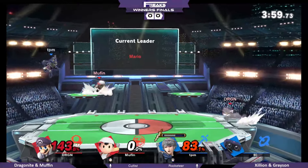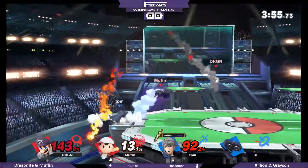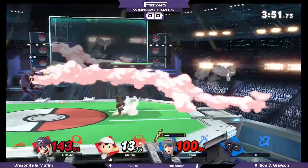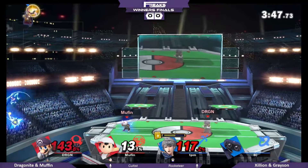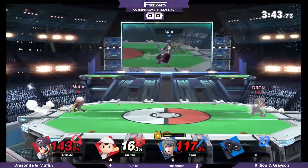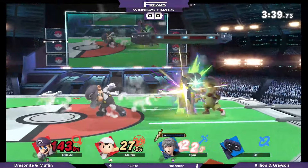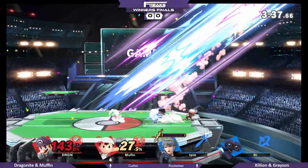Muffin's really got to go hard right here while his partner just has to sit back because he's at 150 and he's gonna die to any aerial. Zillion just going straight toward their dragon. Gets the roll away. Grabbing ledge and seeing that yo-yo grab is like the greatest form of pressure — get another free grab, back throw. Just enough, just close enough.